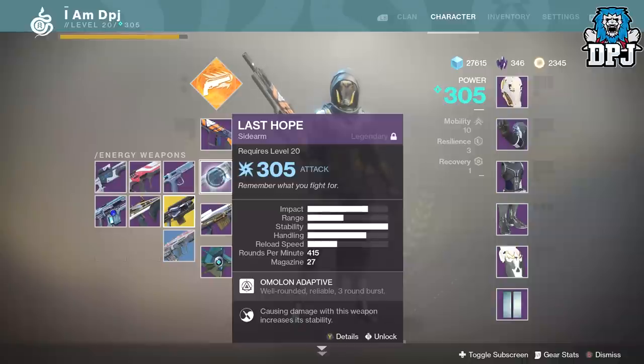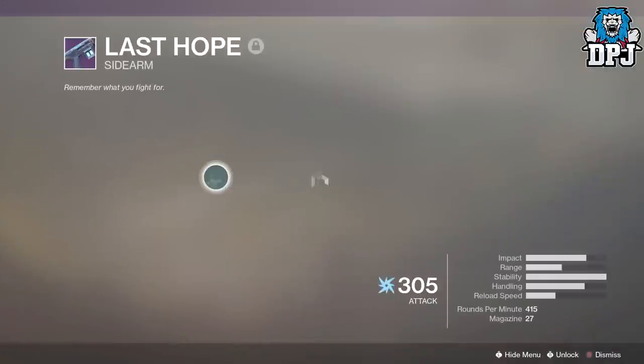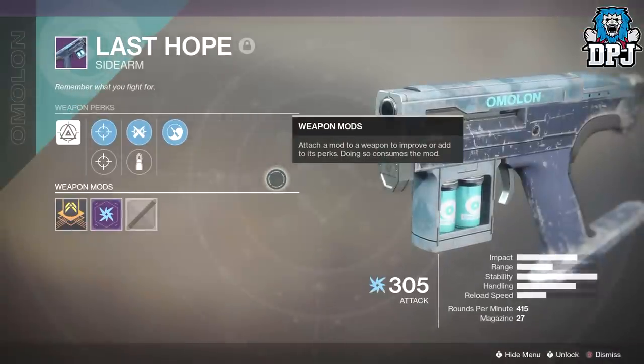Okay, so The Last Hope — me and my buddy actually got this straight after each other from Nessus. Failsafe on Nessus, leveling them up, cashing in on a legendary engram, and I got this bad boy first try. I actually knew about this prior, but I didn't know it was that good until we were getting wrecked by somebody using it in PvP. Then we thought we've got to get that. You get it from Nessus, and I'll explain other sources in a second — but we got it from Failsafe as an engram, and it just absolutely tears faces apart.